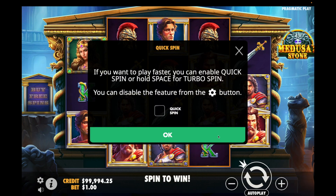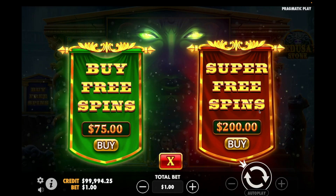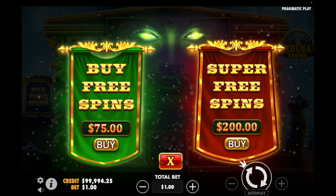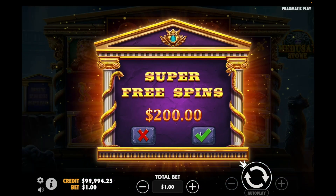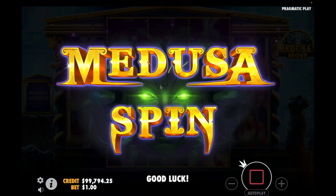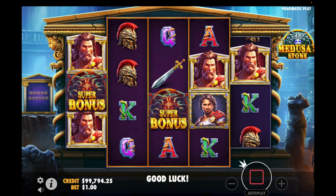It's the Medusa spin. If you want to try this game out you can head over to demoslot.com - I'll put the link in the description. Just go ahead and buy the super free spins. There's not a great difference between the two other than the fact there are higher multipliers on offer in the super free spins. This has to trigger on the Medusa spin in the base game as well, so you can get these scatters to appear.